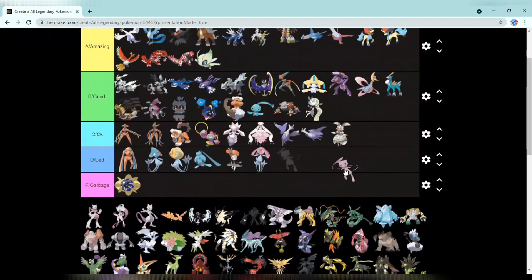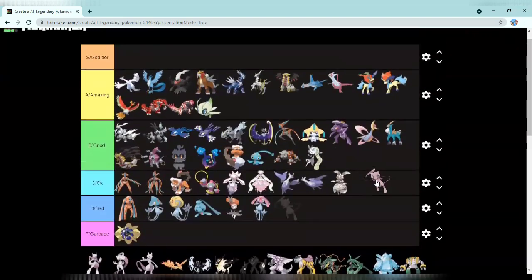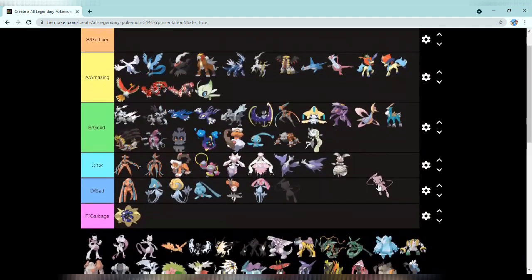Next up there's this one I don't care about. Then we have Mew — Mew is just a classic Pokémon, how can you hate it? It's so cute and really cool design, so it's definitely going in god tier. The first one to make it to god tier!